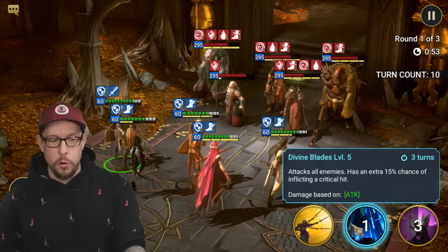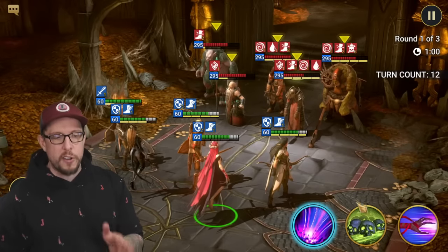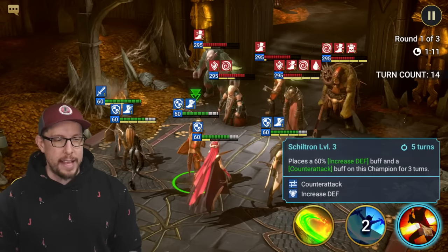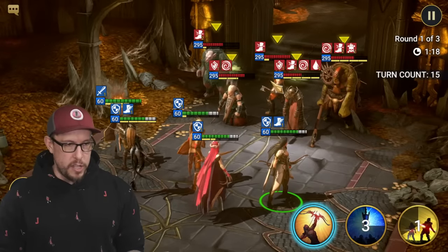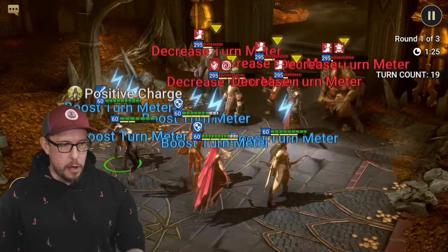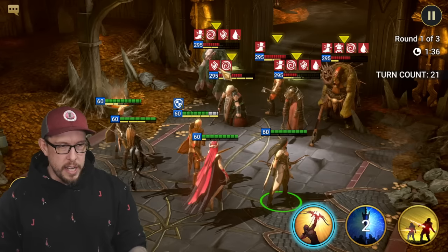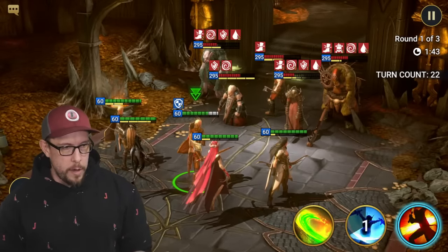We keep poking at the one that's not stunned until we land that stun - now everybody is controlled. This is why we don't use Athel's A3 at first. Now we use it, proc the extra turn, bringing the cooldown down so it's available again very soon. We're going after whoever gets their stun stripped off first. We land another stun and use decreased speed - fantastic. Using Positive Charge, filter meter deplete, then Divine Blades ability on Athel.